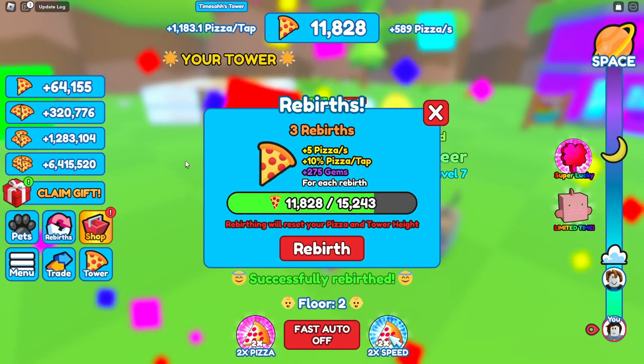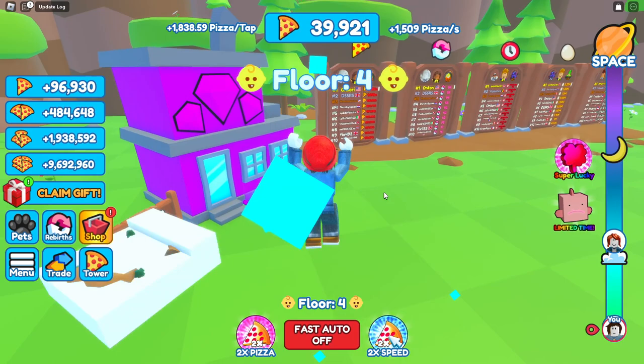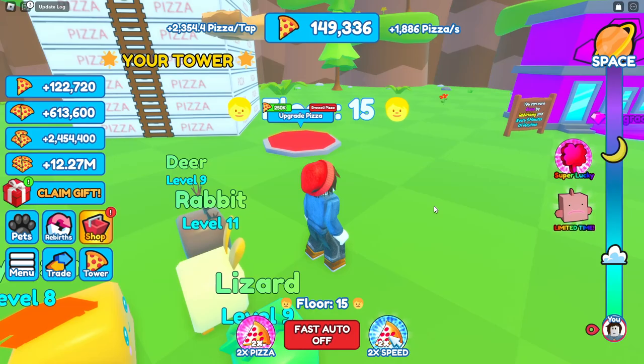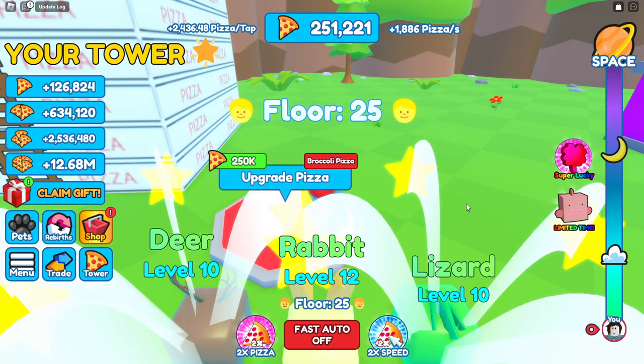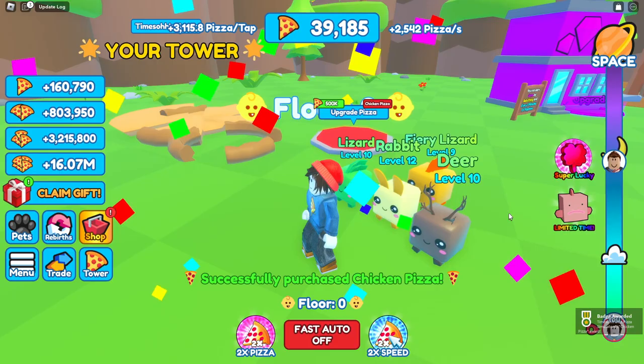Each rebirth gives five pizzas per second and 10 per tap. We now have up to 2,000 gems and buy upgrades, reaching almost 2,500. Our next pizza costs 250 - no issue there - and now we're up to 3,100. We're going to go ahead and buy some pets.